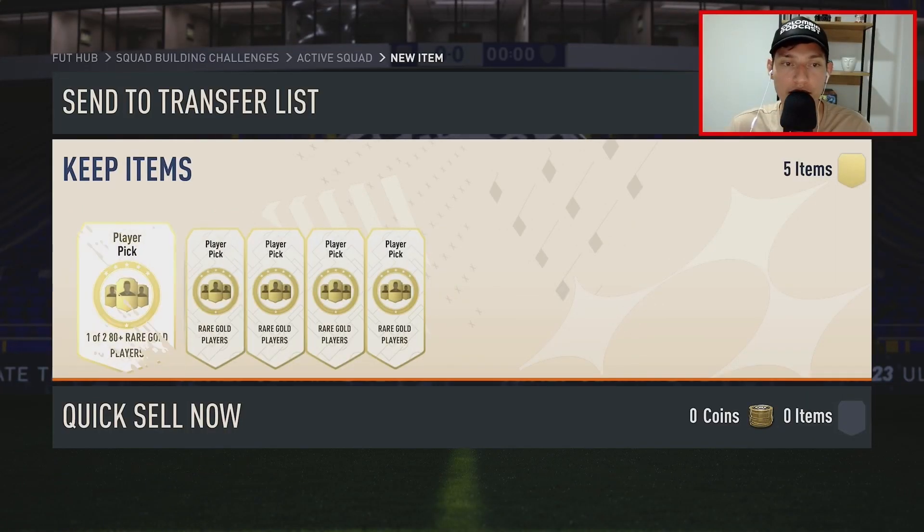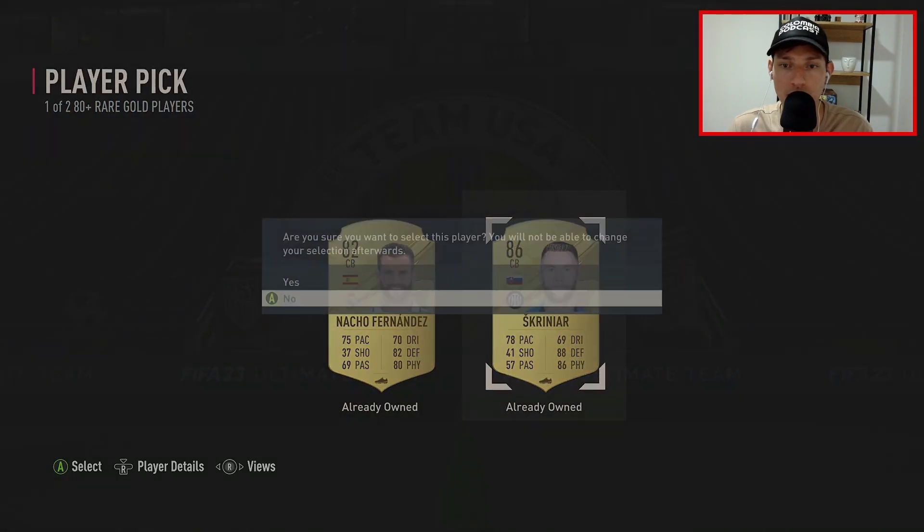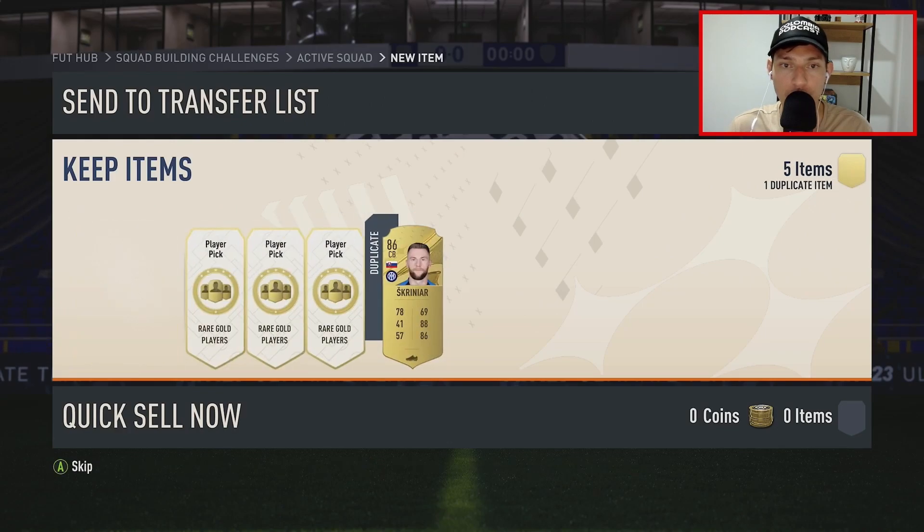I'm trying to pack Enzo Fernandez. Come on, baby. Future Stars — whoa, hello. All right, that's Player of the Month Mbappe done.